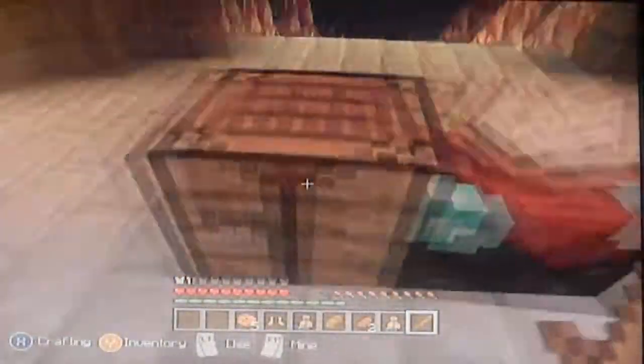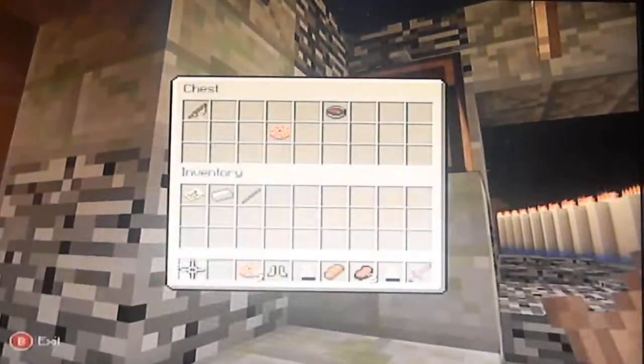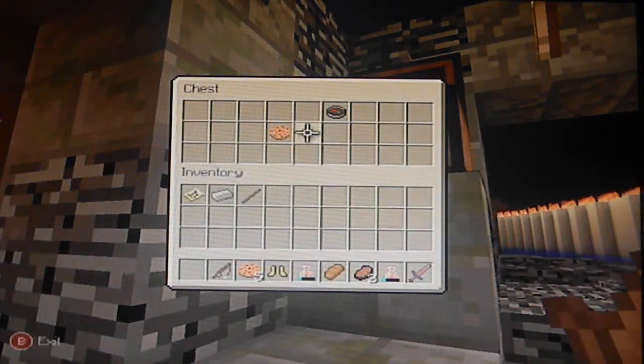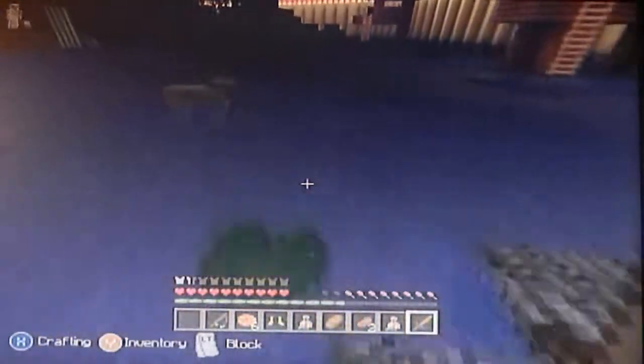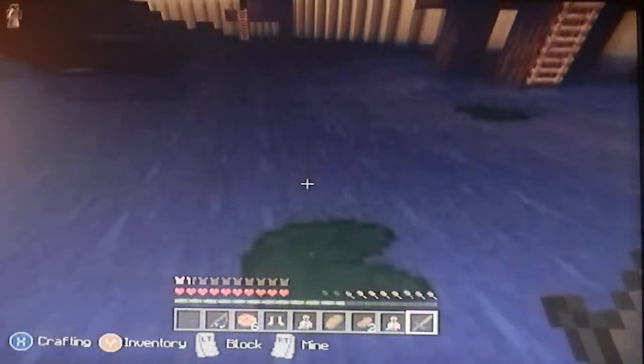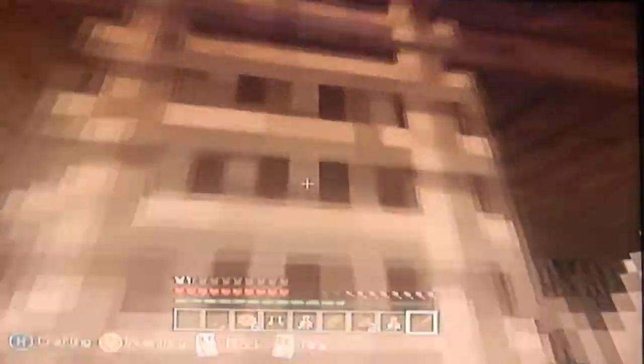Oh my god. Look down, don't attack. Okay, I can do this. What's in here? I don't need a compass. Skeleton! Run away from that. I mean, this map is actually pretty good - it reminds me of an overworld-nether mix.